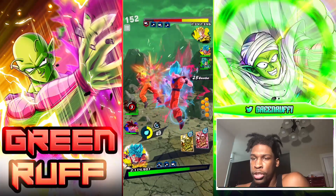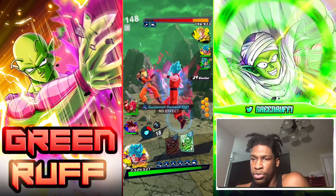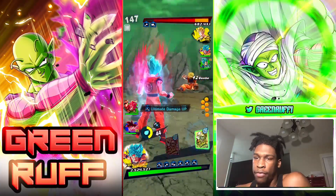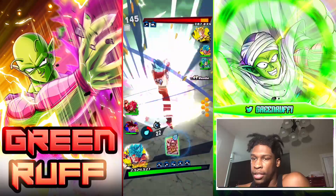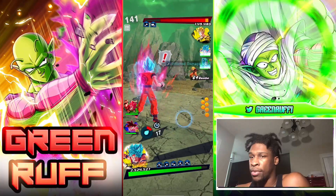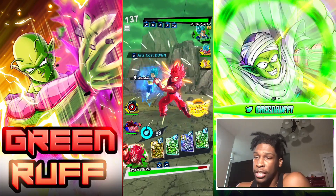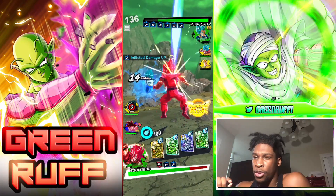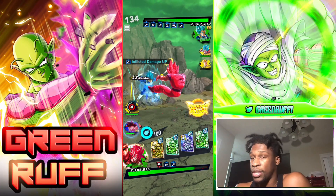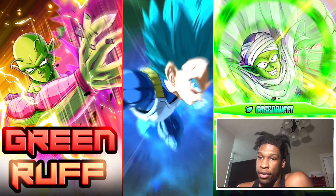One thing I'm trying to learn with Super Saiyan Blue Kaioken Goku is doing the strike charge cancel. You guys can see I'm starting to do the charged strike to fill my gauge more, because if you just sidestep you're not taking advantage of his gauge mechanic. I've been getting better at strike charge cancels - it's tricky because you don't hold it as long as with blast cards, and it's risky because you can drop your combo. But I really do feel like it pays off.